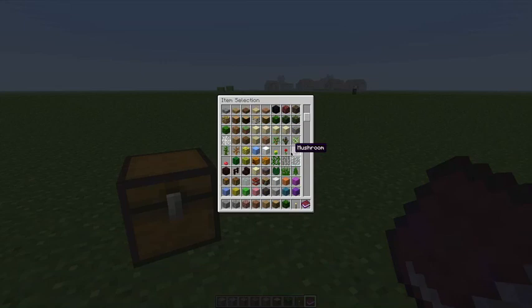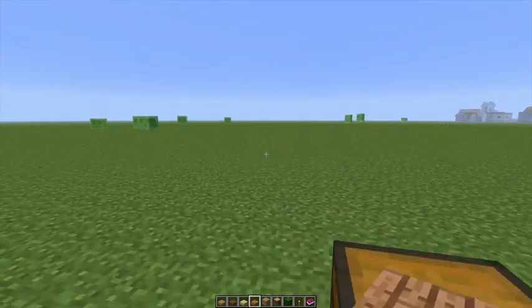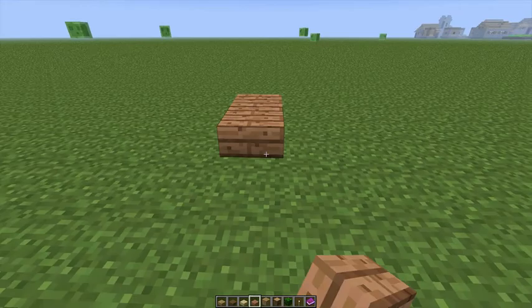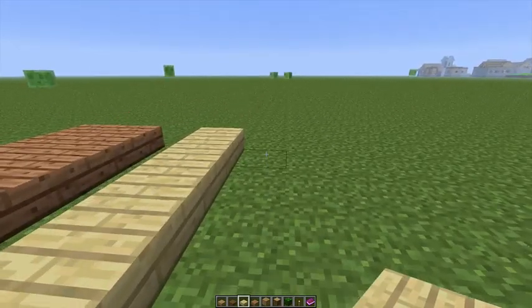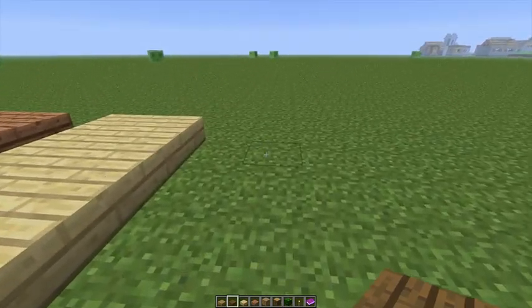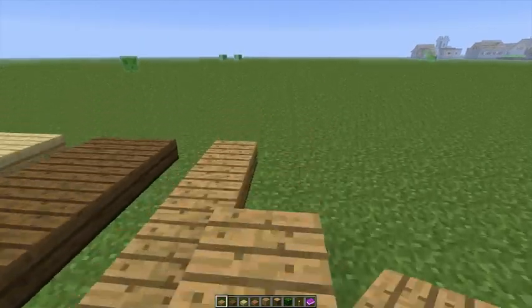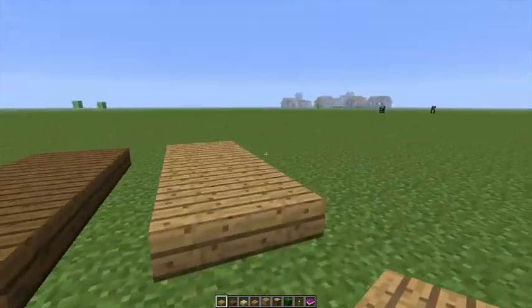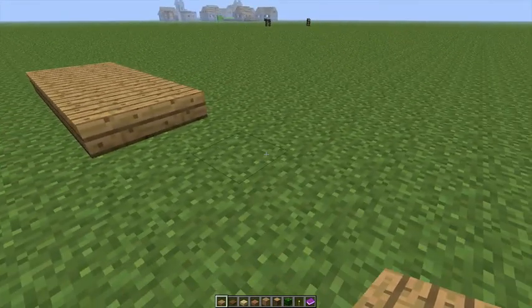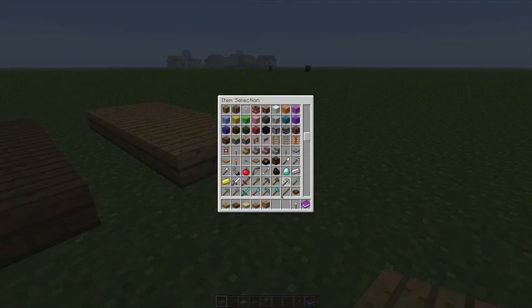Another thing — they added new slabs. If you guys remember in the 1.2 update, they added a new biome and new types of wood, or in 1.2.5. Now they added slabs of that wood. I'm just gonna place them to show you guys. We got the jungle wood on the left, here's the pine I think, and this is your regular wood. So you have all four slabs now that you can use to create awesome buildings or stairs to match.